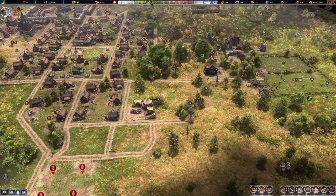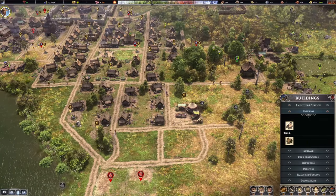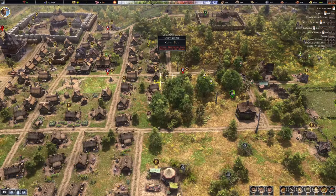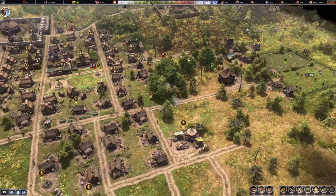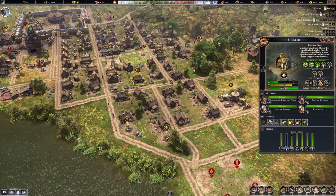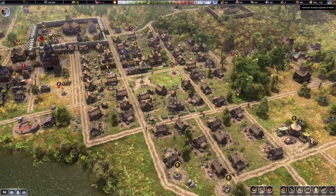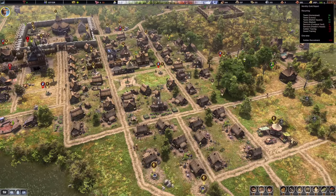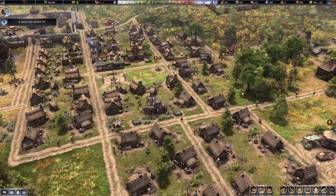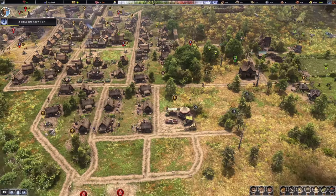We can continue with city expansion — we're almost at the housing limit again as we're growing rather quickly. I'd like to add two more houses here and finish this block with houses. I'll enable automated upgrading, which won't cost that much. As you can see, the construction sites appear. I need to keep it enabled, otherwise these construction sites will be disabled. That will also open up some living slots.